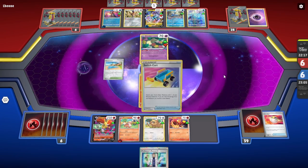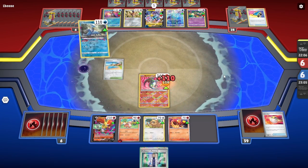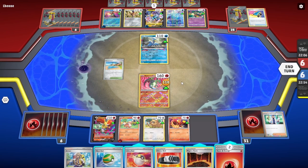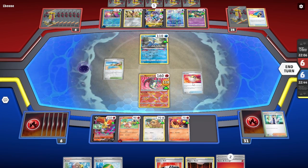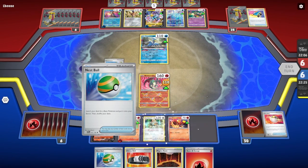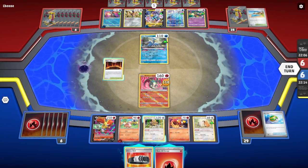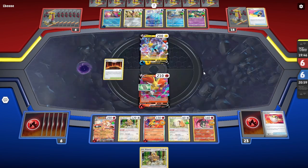Game two was against a Lost Zone Toolbox deck. This kind of deck features a lot of single-prized Pokemon, and also Pokemon that can deal bench damage like Radiant Greninja, as well as place damage counters like Sableye. I had a pretty good setup here. Radiant Charizard isn't the best kind of starter, but we can get out of there — we play a couple of Switch in the deck. I unfortunately was not able to put together an attack on my second turn this game, and this put me behind for the remainder of the match. Lost Zone decks will be a bit of a problem for this deck, and honestly they're a problem for a lot of decks.